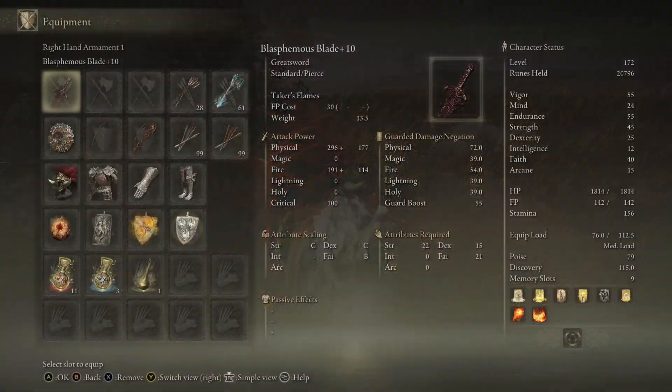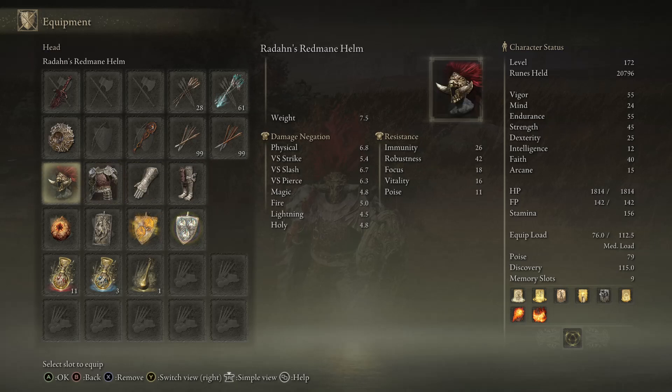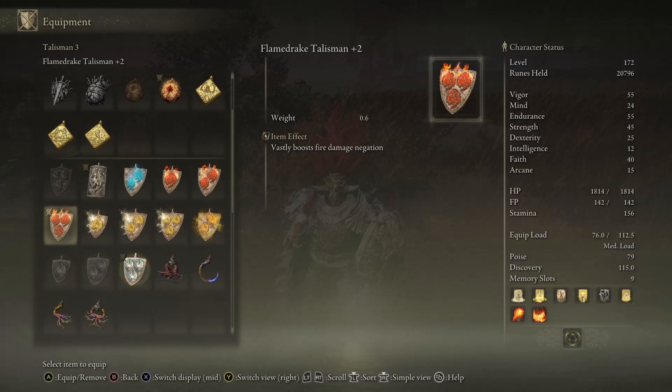Last point — what am I actually wearing equipment-wise? We've got the Blasphemous Blade plus 10, the Erdtree Great Shield plus 10, Radahn's Red Mane Helm, Veteran's Armor, Veteran's Gauntlets, Veteran's Greaves. That gives us loads of physical protection. The resistances — magic, fire, lightning, holy — they're not bad. We're going to boost physical damage negation, greatly boost holy damage negation, vastly boost non-physical damage negation. This guy looks like a fire person to me, so fire damage negation will go away.